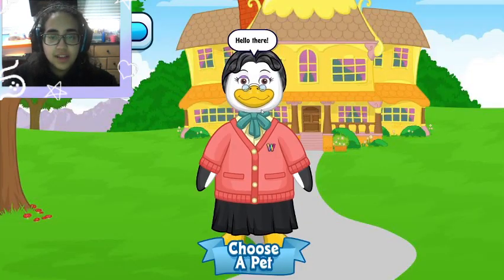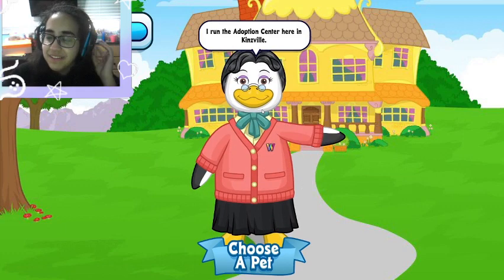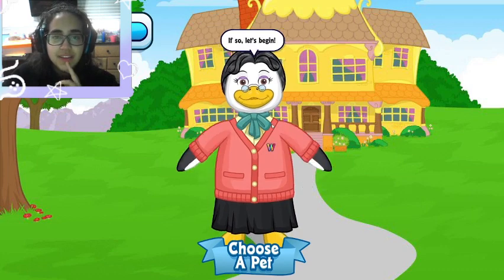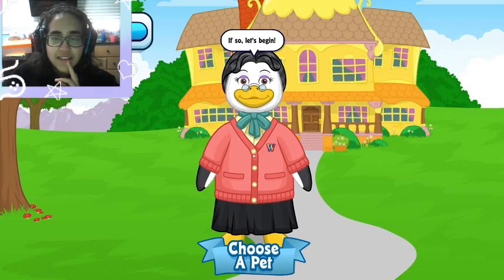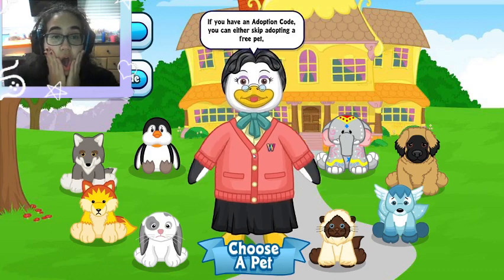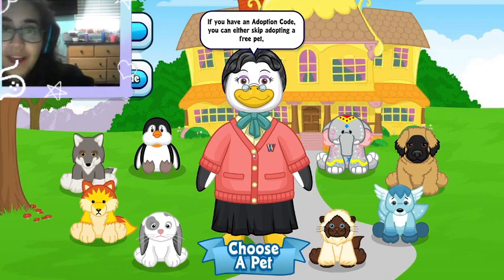Let's start! 'Hello there, hi! Miss Birdie here — I run the adoption center here in Kinsville. Are you looking to start a new account on Webkinz World? If so, let's begin!' Yeah, let's do it. 'Choose one of these free pets. If you have an adoption code you can either skip adopting a free pet or add it after you've created your account.'